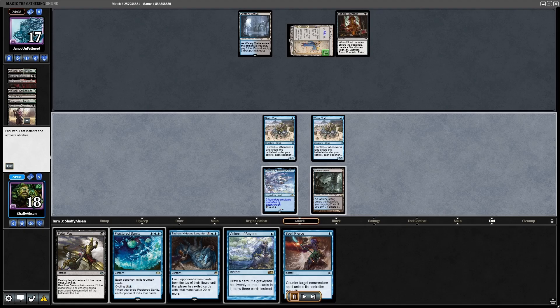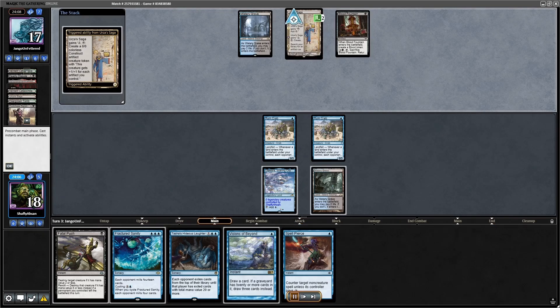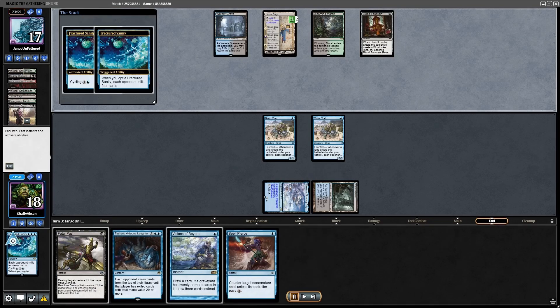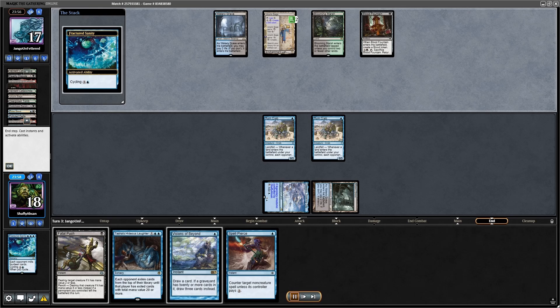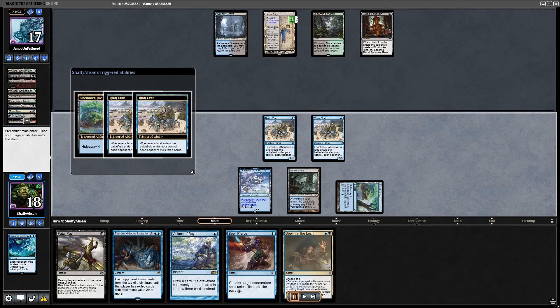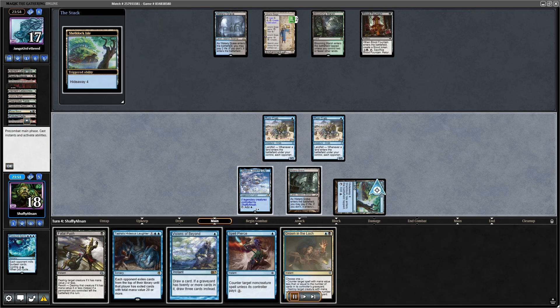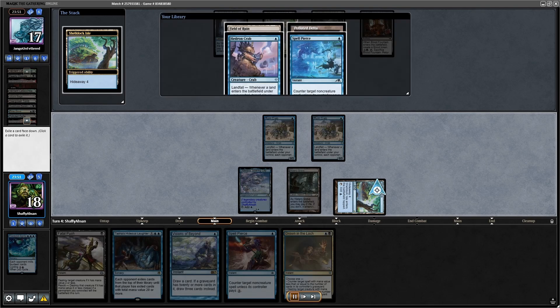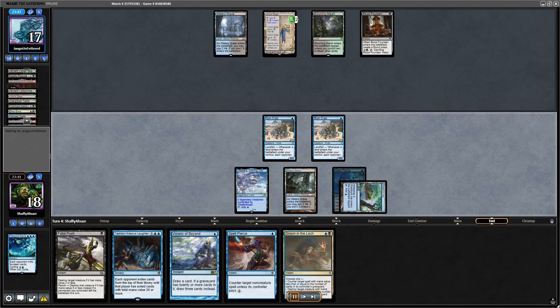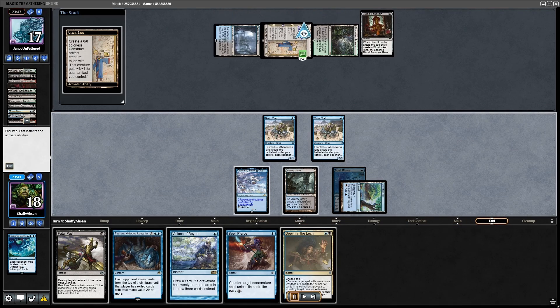They get an Urza's Saga out, and little do I know they're going to get a little aggressive. I do miss a land drop here, which isn't great, so I'm going to try an end-of-turn Fractured Sanity. They get the Saga token out and do nothing, which is great. I do manage to find a land that is tapped, which is why I don't like playing Shelldock Isle in any of my Mill decks. I get some triggers, I end up putting a Spell Pierce underneath it — not bad. I pass the turn with a Spell Pierce and a Fatal Push up, so at the end of the day, I am doing fun things.